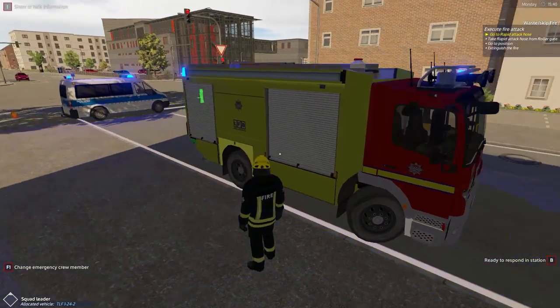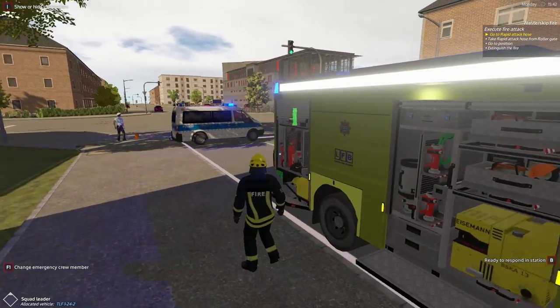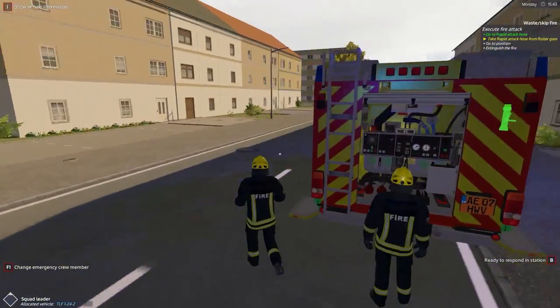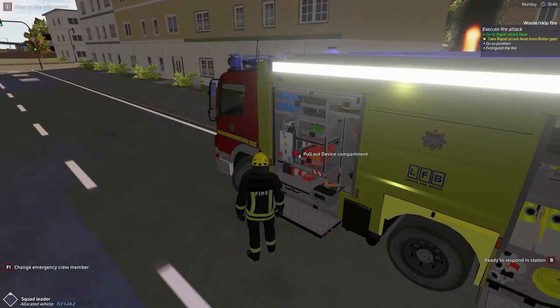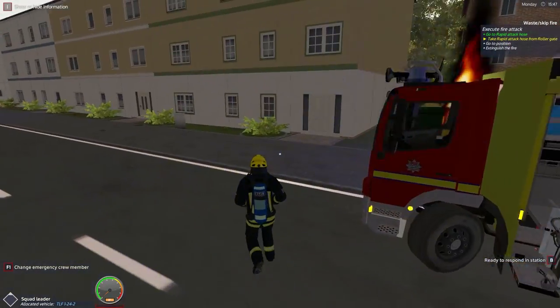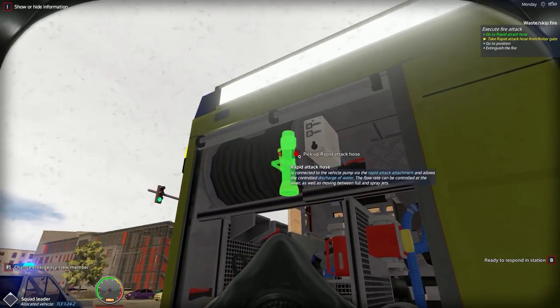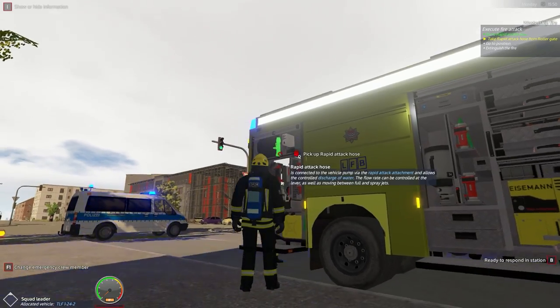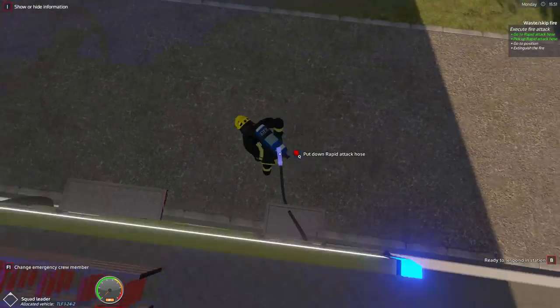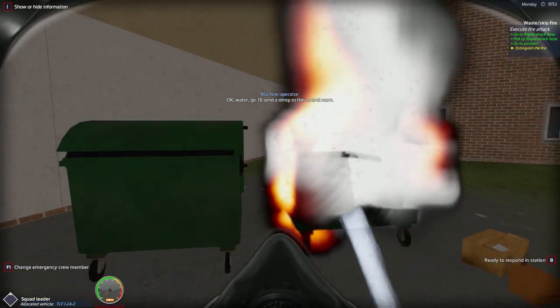He always puts the respirator thing on automatically. Where is the respirator on this small truck? I think it's on this side — okay, there it is. Pull that out, get that on. I wish you could turn off the automatic thing — it's much more realistic to put it on yourself, and the fact that they put it in the game doesn't make sense if they're just going to give it to you anyway. Pull the hose down here.